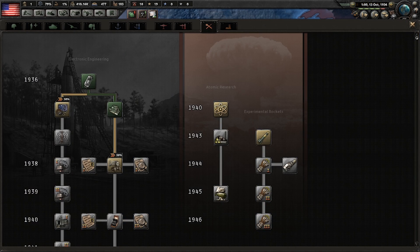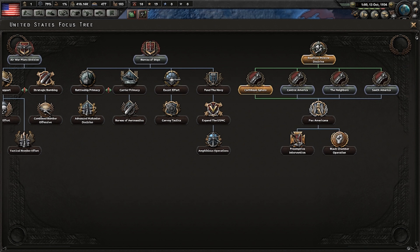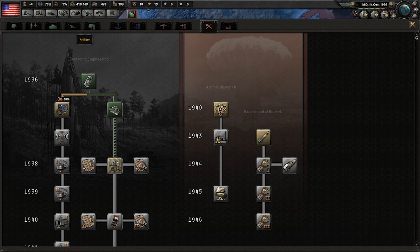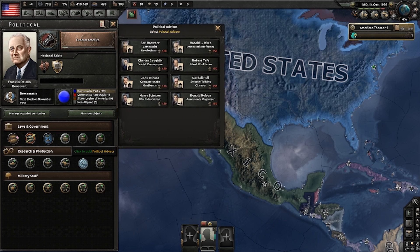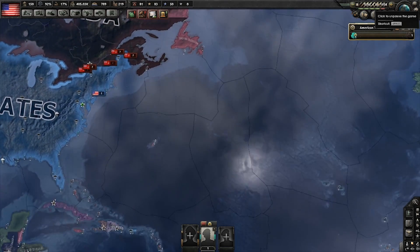What you're going to do is go down here and research Computing Machine next. Then keep accumulating political power — really any of those options work. Continuously get the political power, then go in here and get a political advisor — go ahead and get a Silent Workhorse.